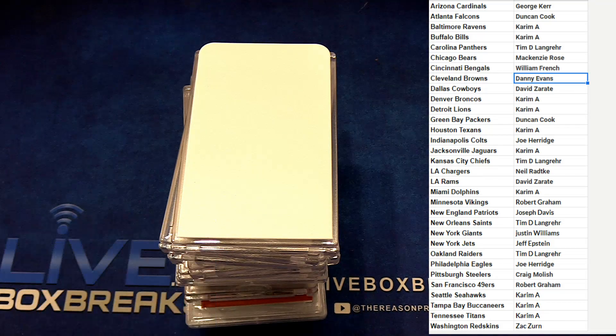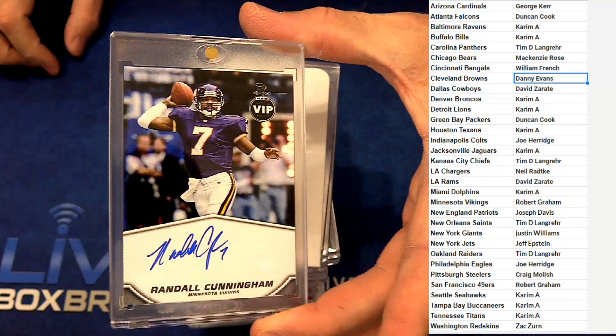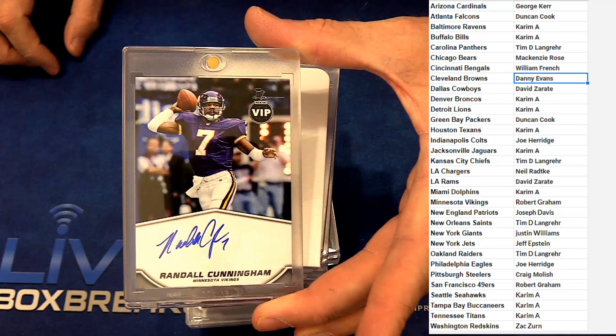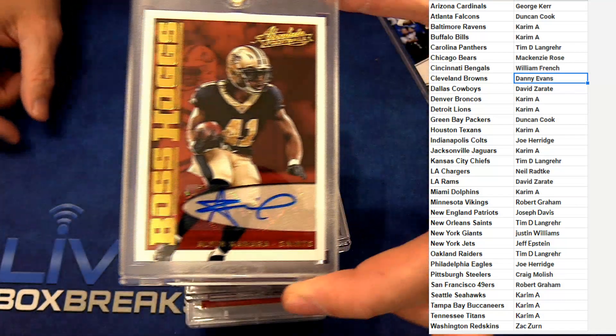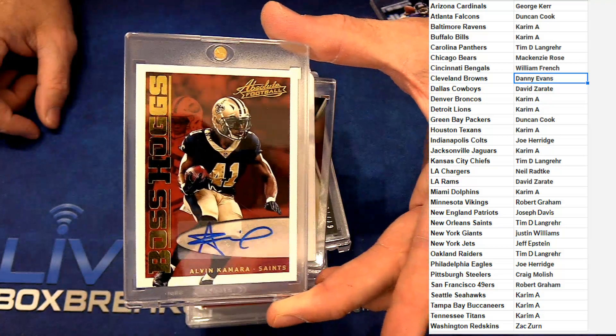Alright, here we go, good luck. First up we got a Randall Cunningham VIP auto, on card, for the Vikings — that's Robert G. The freebies are on top. We got Alvin Kamara for Timmy D, boss hogs auto.